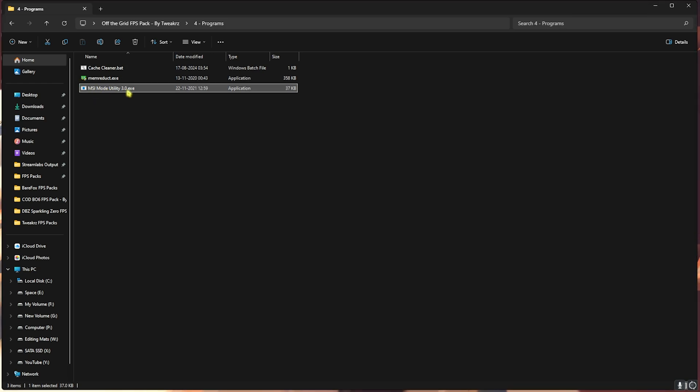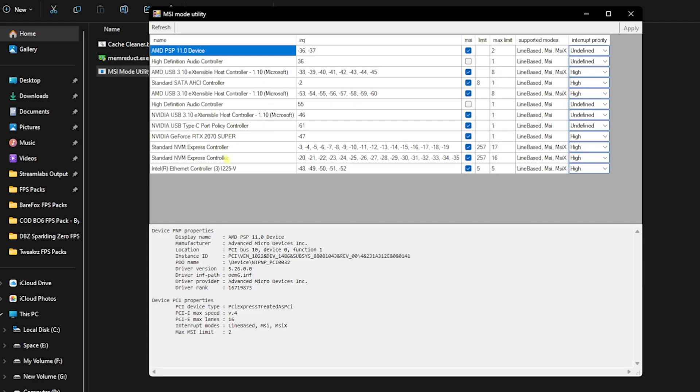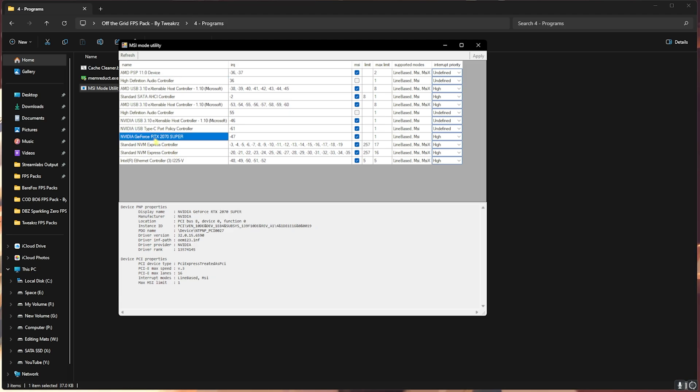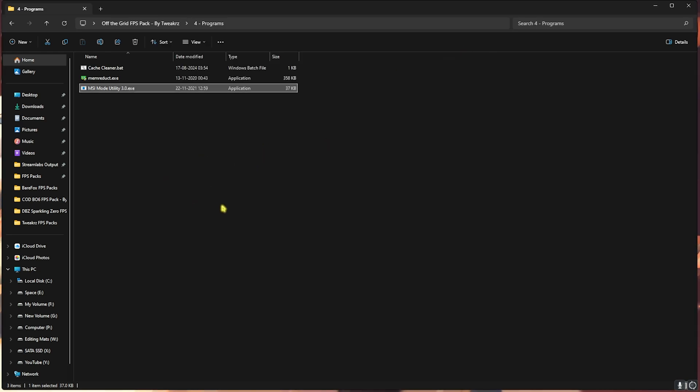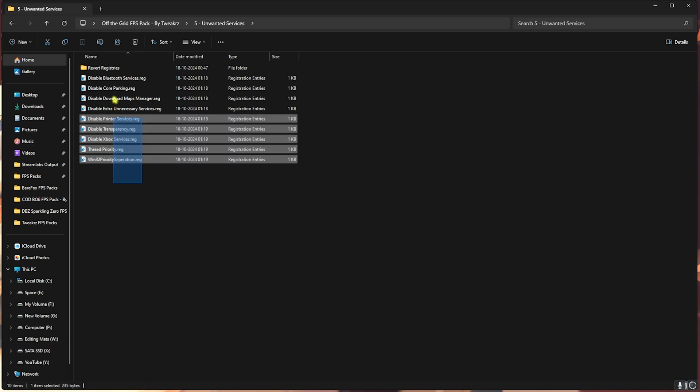Next is MSI Mode Utility 3.0 — right-click and run as Administrator. Here you'll find all your PCI Express hardware connected to your PC. Look for your graphics card and click the MSI button in front of it. Set the Interrupt Priority to High, which will help set up the correct SFIO priority and GPU priority for your games. This helps you utilize your GPU much more effectively and prioritize it to run the game.